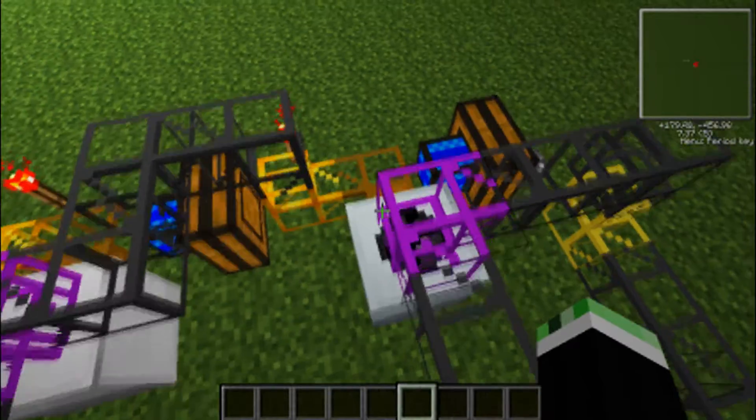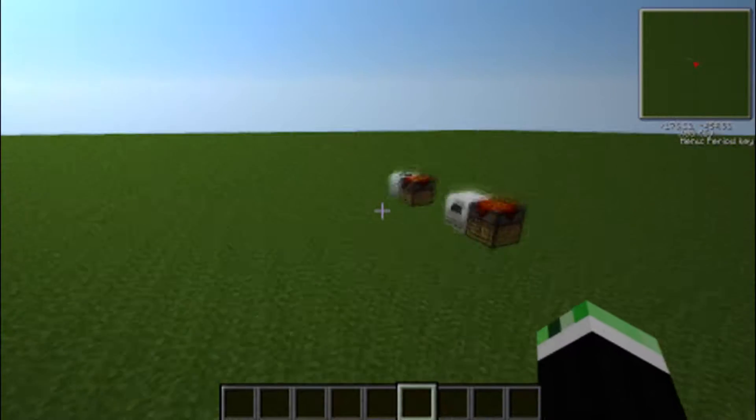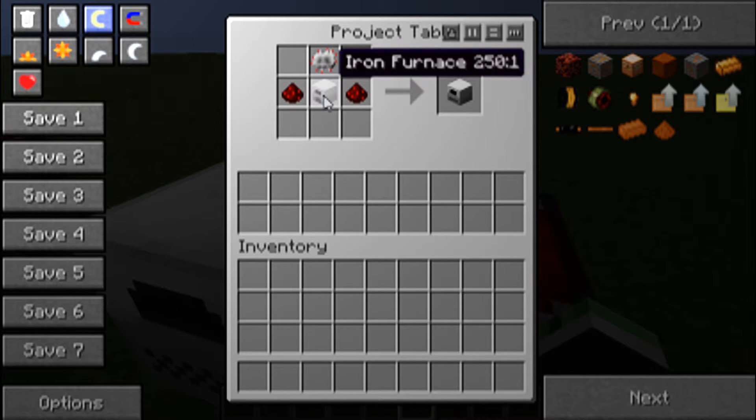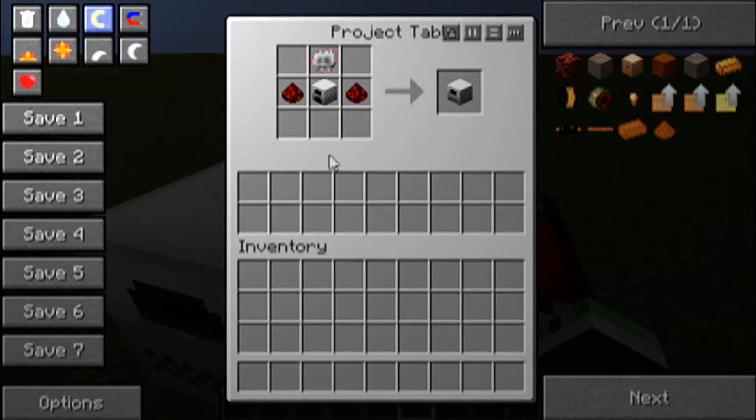What you can use with these two dusts is put them into one of these electric furnaces. How you make one of these is: electronic circuit, redstone, iron furnace. And an iron furnace is just iron ingots. Pretty simple.